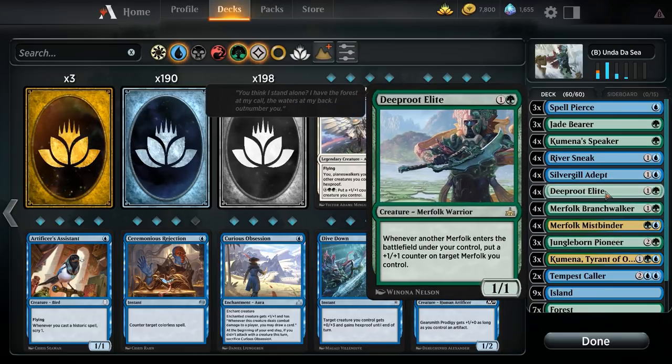When playing this deck, make sure Deep Root Elite stays out of removal range. If your opponent is running red removal like Lightning Strike or Shock, be aware that placing your counters matters — you might lose value if you stack counters on Deep Root Elite and they shock it in response.